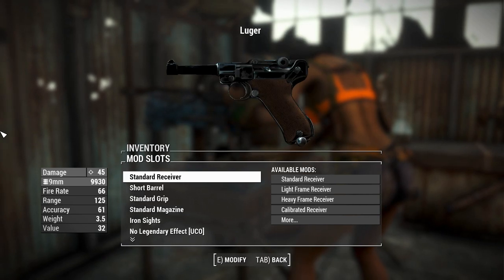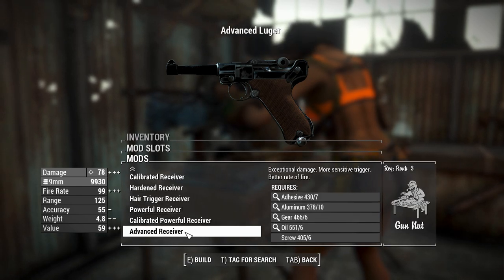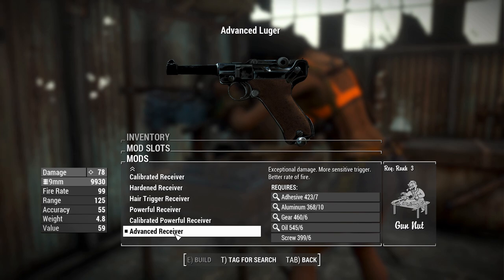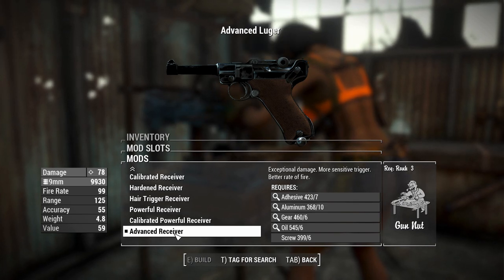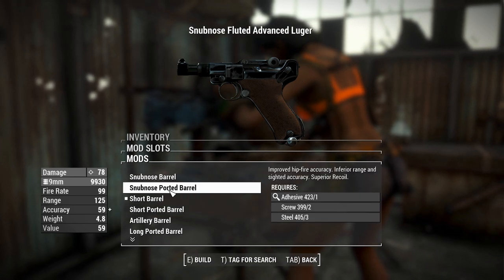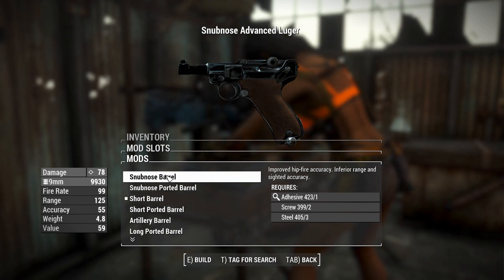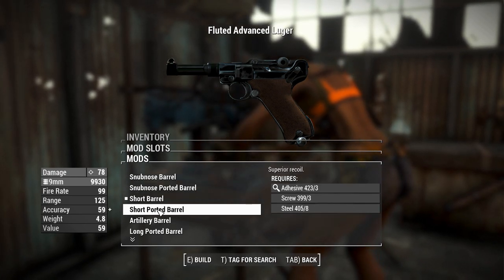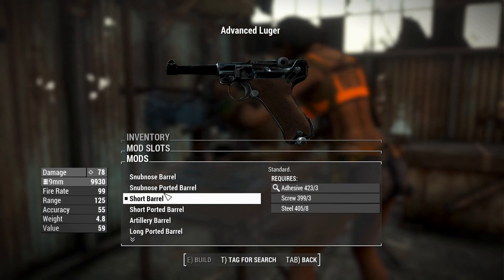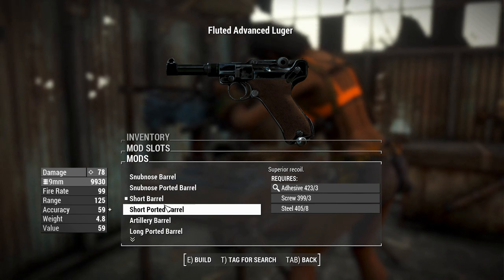Let's get into the attachments. I mentioned the Deliverer before — we've got the same sort of attachment setup for the receiver, so that's pretty good. It starts getting a little bit different when it comes to the barrels. Right now we've got a short barrel; you can put a snub nose on it, which makes it slightly better in VATS but there's no accuracy or range penalty. In fact, the ported snub nose barrel gives you better accuracy than a standard short barrel, and there's a ported version of that for superior recoil control, which is nice.